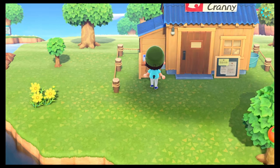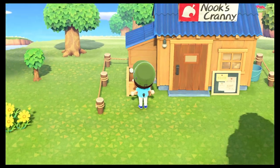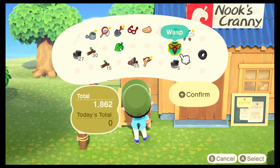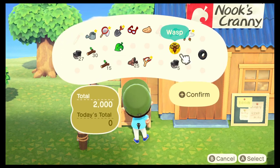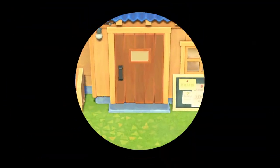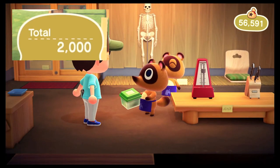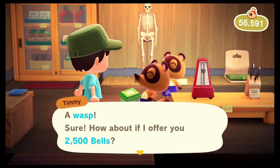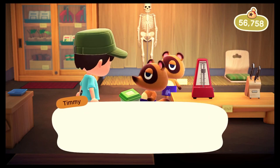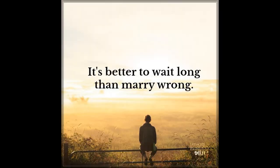When I first started playing Animal Crossing New Horizons and Nook's Cranny was introduced, I thought the drop-off box outside was great. I could sell my items and get bells the next day without Nook's Cranny being open. Wrong! The things sold to the drop-off box sell for 80% of their normal value. For example, in this clip, the drop-off box offered me 2,000 bells for a wasp, while Timmy offered me 2,500 bells. I'd recommend waiting until Nook's Cranny is open to get the full value for your goods.